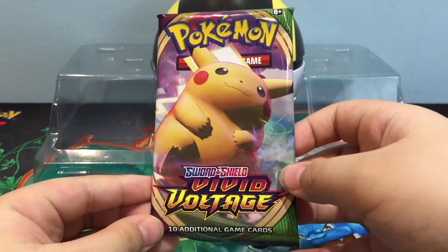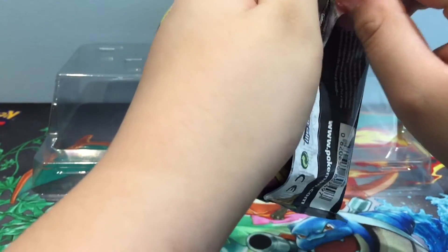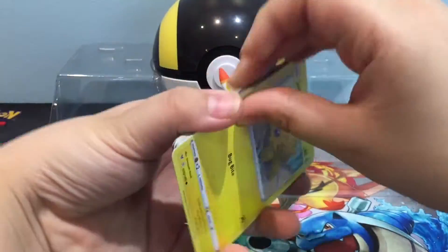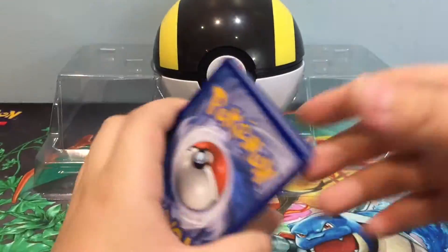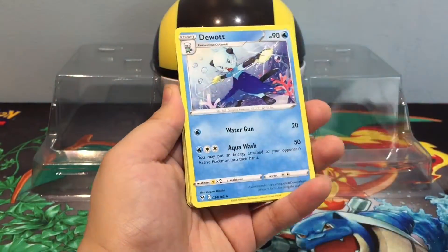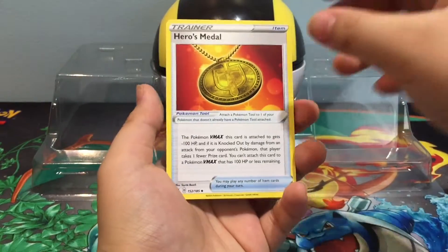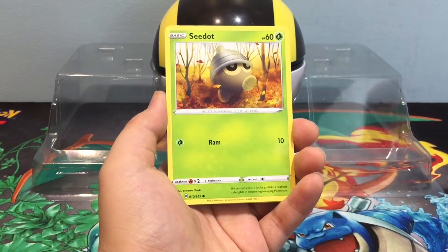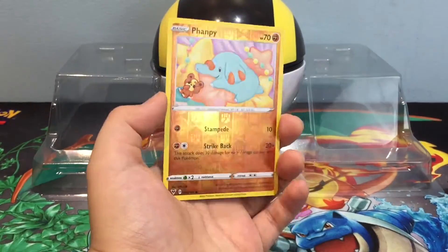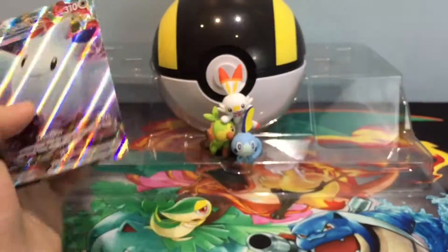Next pack — Gigantamax Pikachu. This is one of the ones I don't like as much because they kind of just made the tail bigger. But it's so cool, it's better than just Gigantamaxing. Anyway, here's the code card. 1, 2, 3, 4. Start off with a Fighting Energy, Dewott, a special Grass Energy, Heroes Metal, Joltick, Sandile, Seedot, Pikipek, Mudbray, fancy reverse holo, and the rare is Togekiss VMAX. That's very nice — look at that. Let's put that right there.